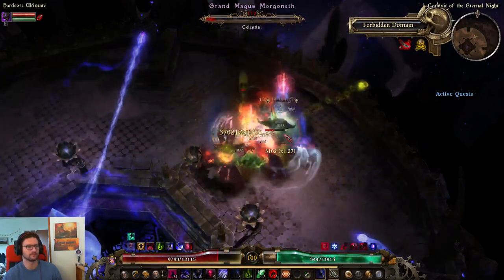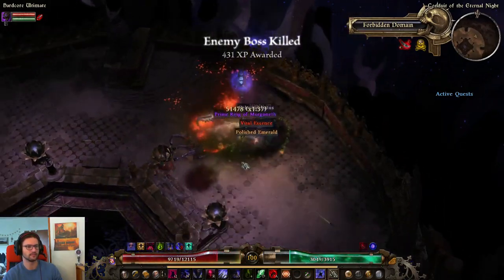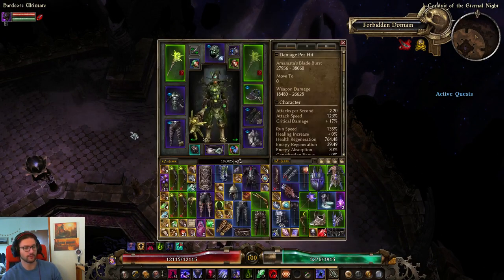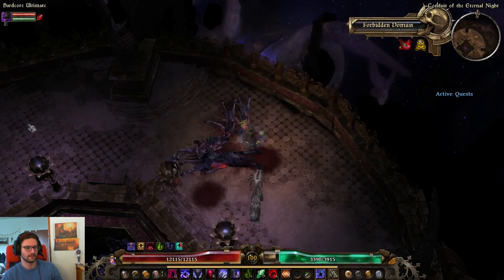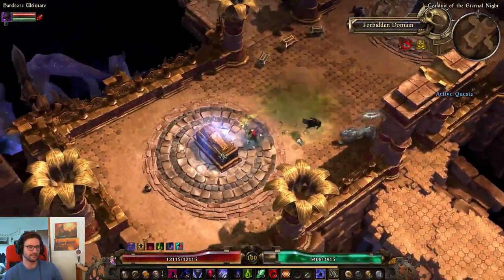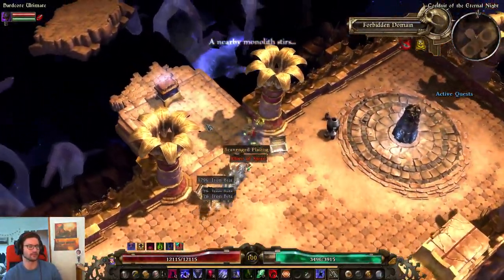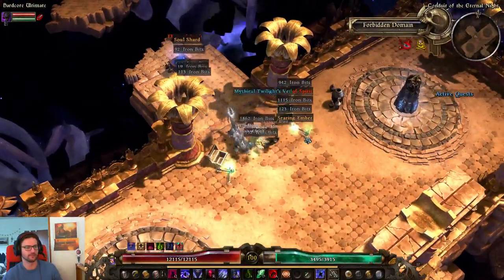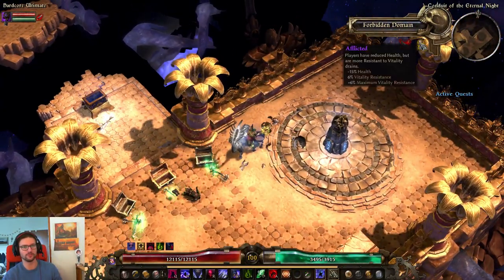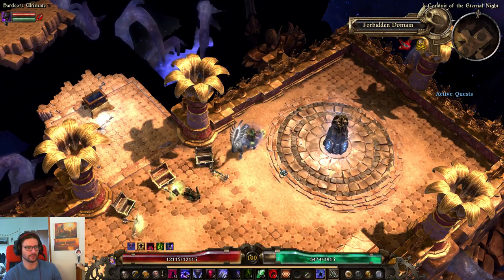Morgoneth, here we go. As long as you haven't procced your Ghoul yet, there's really no reason to leave this fight, because once you have your Ghoul active you will be a lot tankier. And actually, we got a Prime Ring of Morgoneth, which is pretty nice as well. This fight is obviously a lot easier on an acid build than say a lightning build, since Morgoneth's lightning resistance is very, very high. Even though it looked a little bit sketchy at the end when he dropped me down — mostly because of the Afflicted mutator — the fight was actually perfectly fine.